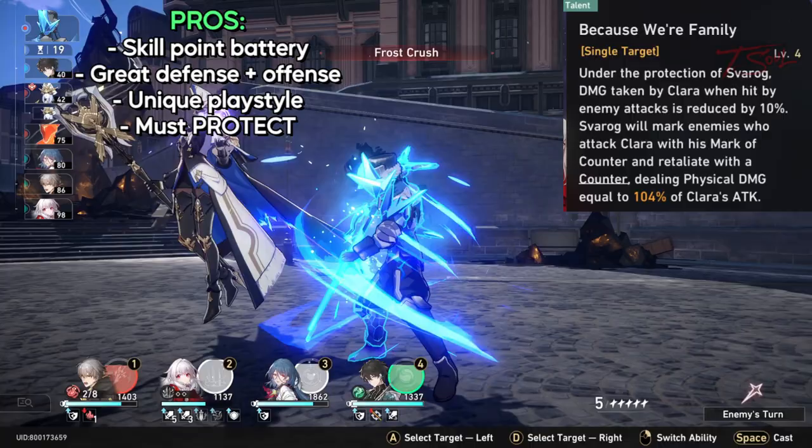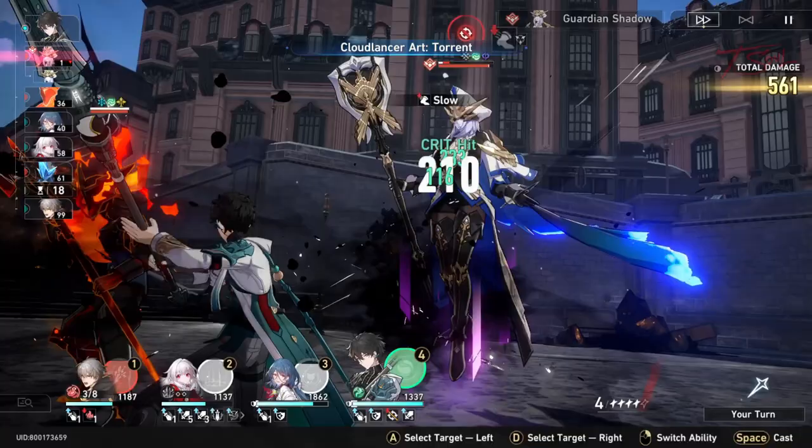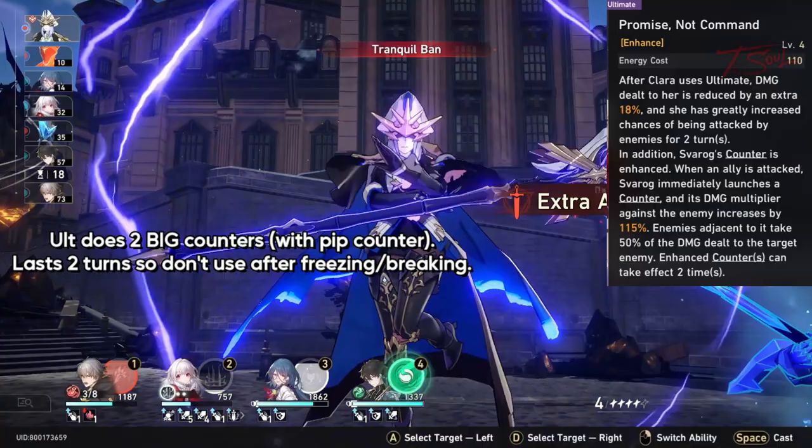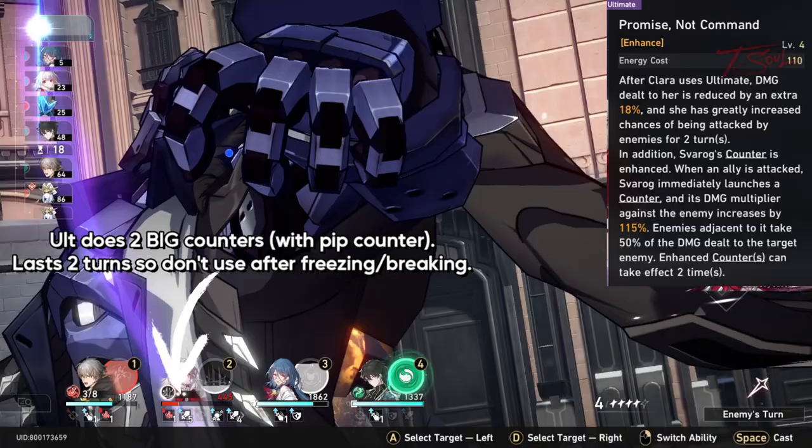What makes her unique is her talent. This lets Svara counter anyone that attacks Clara and reduces the damage she takes. Clara's ult gives her more damage reduction and lets Svara counter when any ally is attacked, not just the ones aimed at Clara. This counter also does more damage and splashes to nearby enemies, and you can see how many counters you have left with the white pips near her HP.